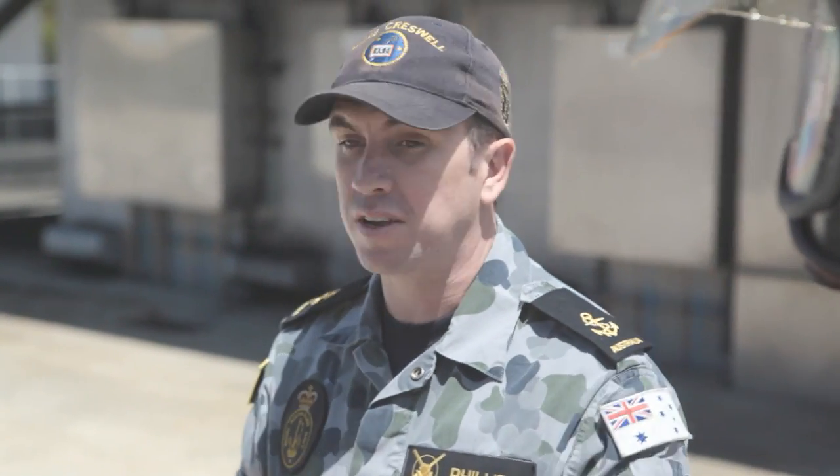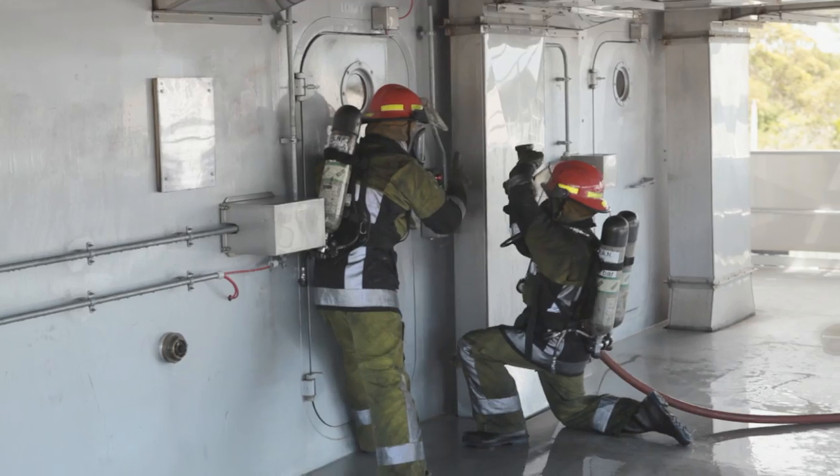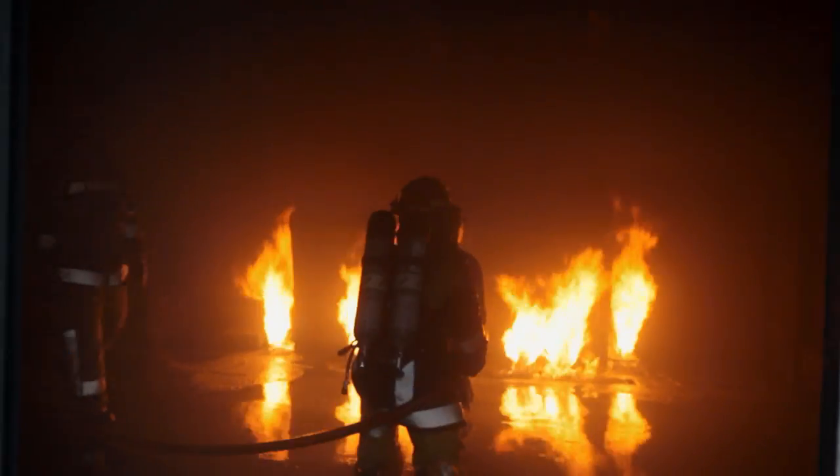Then you go straight into fighting that fire and you'll get your rollover and things like that. So you basically do the door entry that we've been showing earlier — spray a bit of water around, go in, get down on your knees, start fighting the fire, and then basically the whole roof lights up.